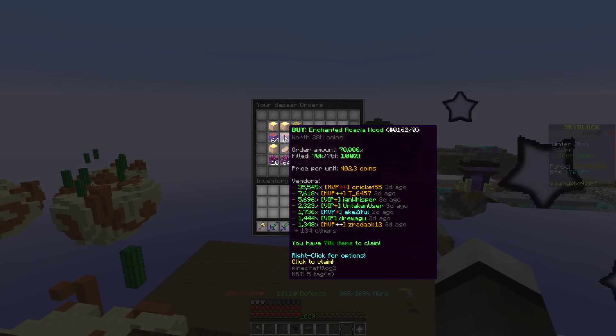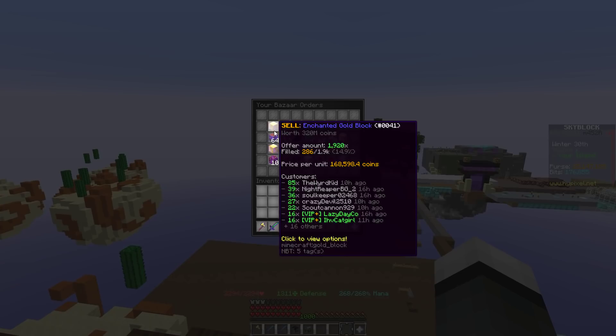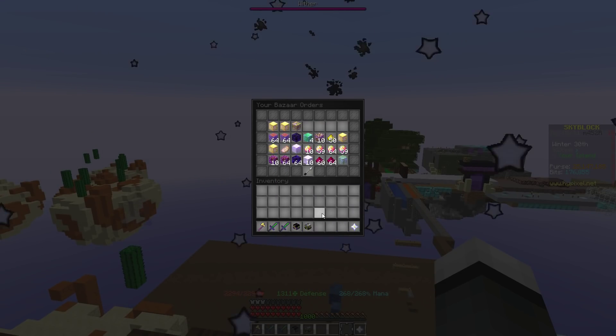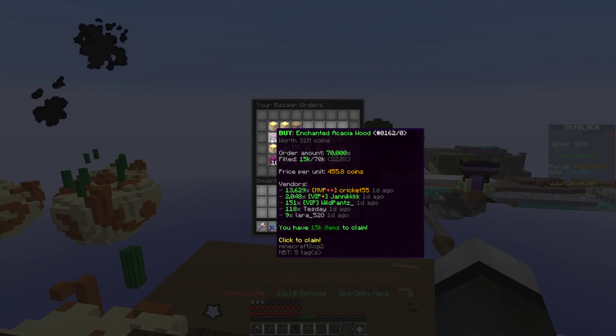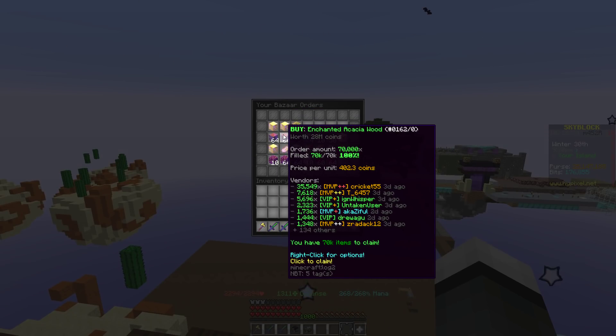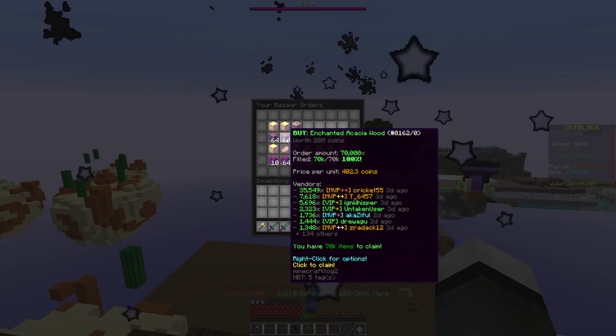And then the order would just be sitting in here. The next thing is being able to flip partially filled orders. So once you can cancel your order, you can either reclaim it — which goes into your inventory as you normally would, 2,000 at a time to fill your inventory — or you can still flip it. Normally you can only flip 100% filled orders, so if this is 69 out of 70,000 items, you can't do anything.